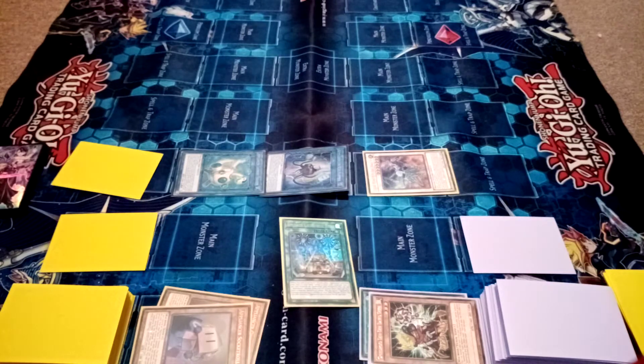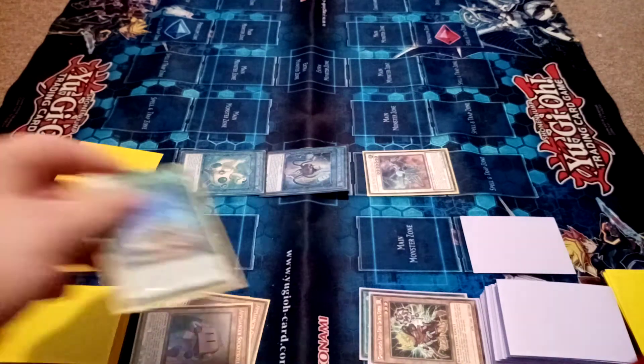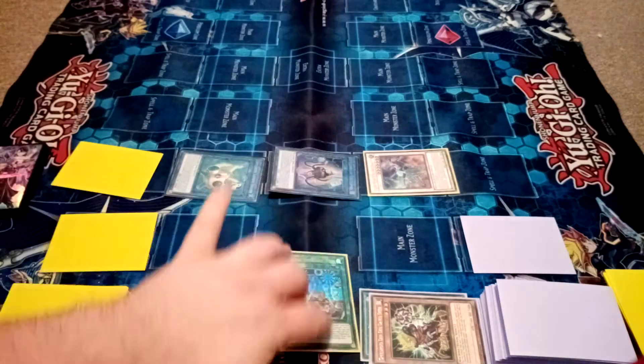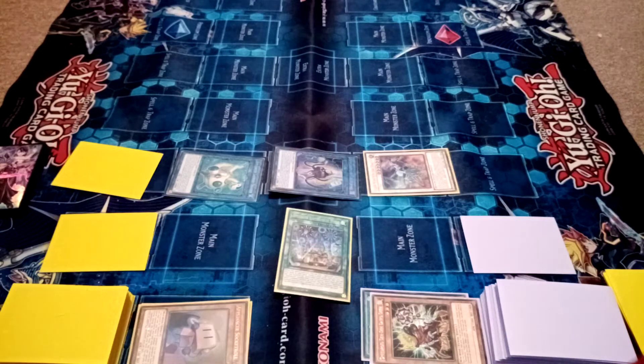I'll have him attack Applying to Celltopus. He's on a thousand. Oh no — you can't, because he's co-linked. This card cannot be targeted, and none of those monsters' attacks go through. Okay, that's odd. That'll have to end.